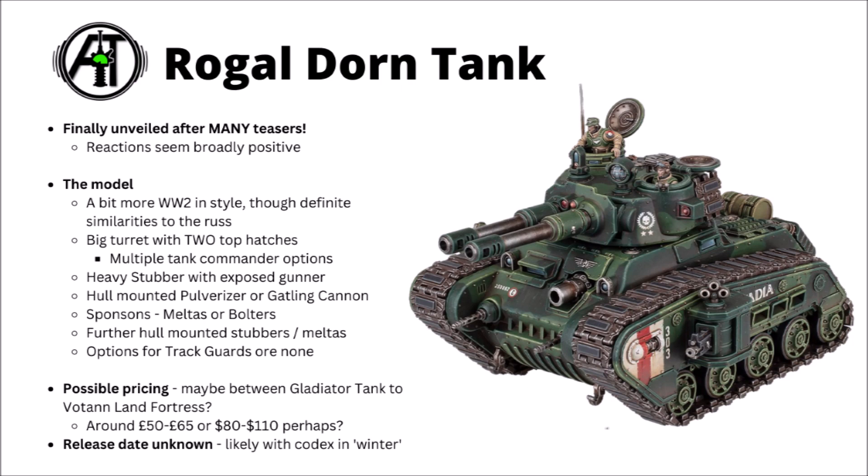The guns are pretty impressive. There's either the option of twin battle cannons or a big gun called an oppressor cannon. The hull-mounted gun is either called a pulveriser cannon or a castigator gatling cannon — Games Workshop describe the pulveriser cannon as the smaller brother to the demolisher cannon, basically a mini siege cannon that would still be a threat to tanks but maybe not quite as devastating. There's also a couple of swivel-mounted guns on the front — either heavy stubbers or melter guns — and a pair of sponsons on the side equipped with either heavy bolters or multi-melters.